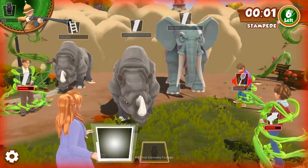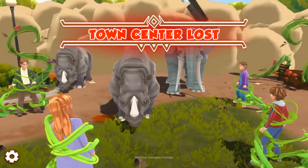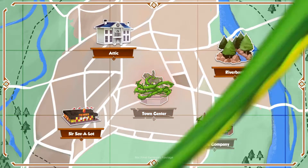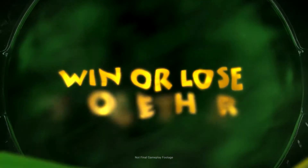The most important thing is that you win or lose together as a team. If you don't manage to beat the jungle, you lose a location to Jumanji, and if you lose all five locations to the game, Jumanji wins.